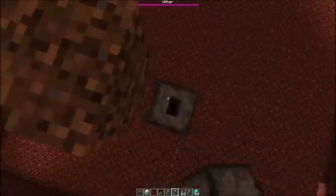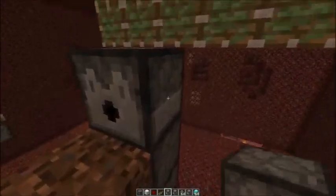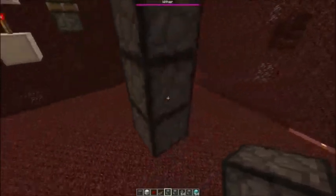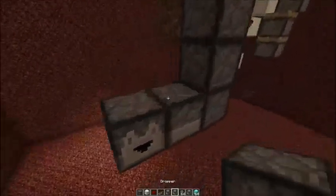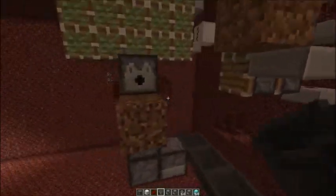You need to make a dropper tower — one, two, three. Then a dispenser in front facing to the dirt, and also a dropper here. Then you could attach some hoppers for your bone meal line, which I will add later.